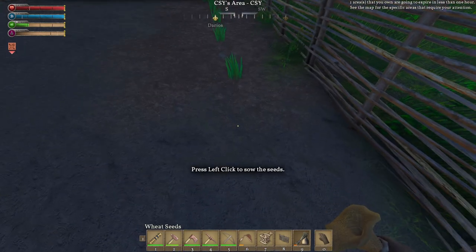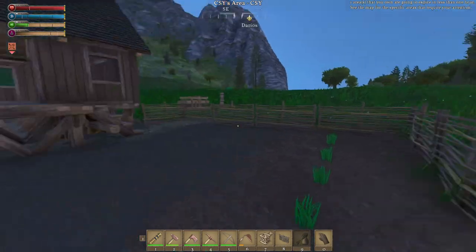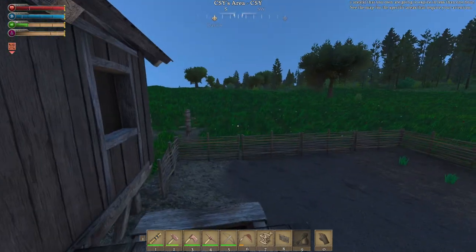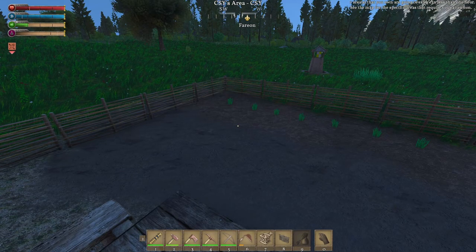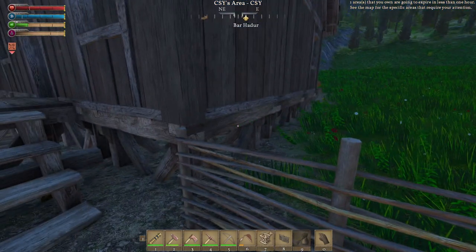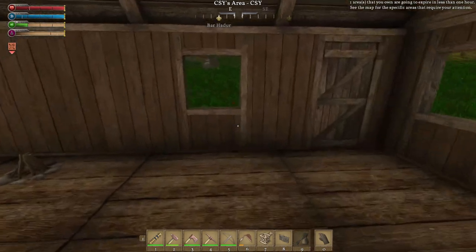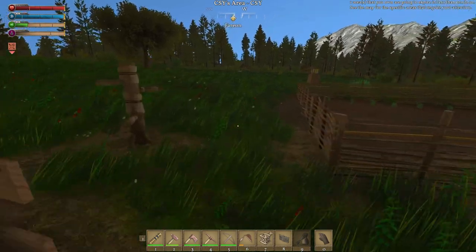I don't know if a deer can reach over that fence or not. I hope not because I don't want to have to put it super high. Isn't it cool that it shows your footprints? Later on we will be making an automatic seeding, harvesting, planting, hoeing, plowing, and harvesting machine. I'll have to look at my old video on how I ended up making it properly, because it was a fun one to do but it was glitchy. One of the deer came in and hit it and demolished it. They're a little sketchy, but not bad.